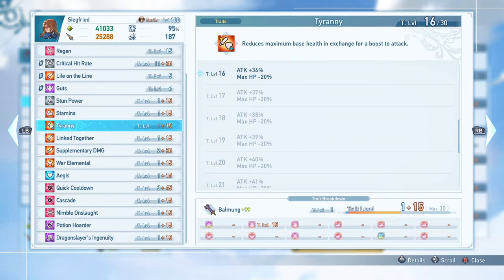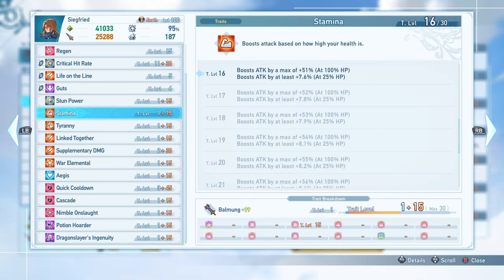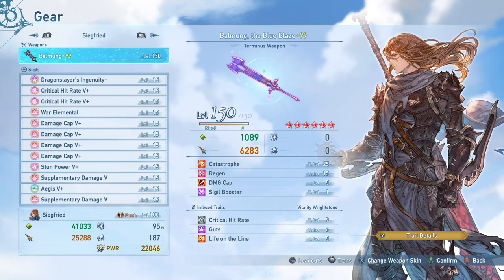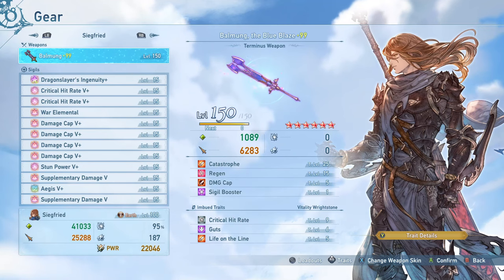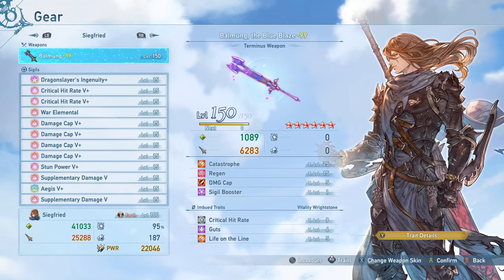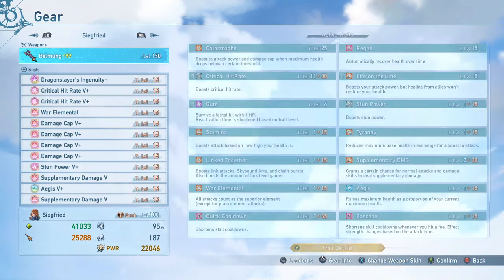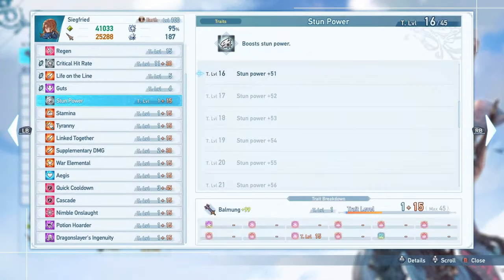Tyranny is a 36% boost at the cost of 20% of your max health, and Stamina gives a 51% attack boost as long as you remain at 100% health. These are just two very nice attack boosts to ensure I'm basically hitting damage cap on pretty much every move. On my weapon sub traits, I'm running Critical Hit Rate Imbued to reach as much Critical Hit Rate as I can. I have Guts because I couldn't fit it as a sigil sub trait. And I have Life on the Line because Siegfried just has so much defense and the ability to Drain with one of his skills, plus Potion Hoarder — so you won't really need healing from your teammates. That's a free 15% attack boost to make sure I'm hitting cap.